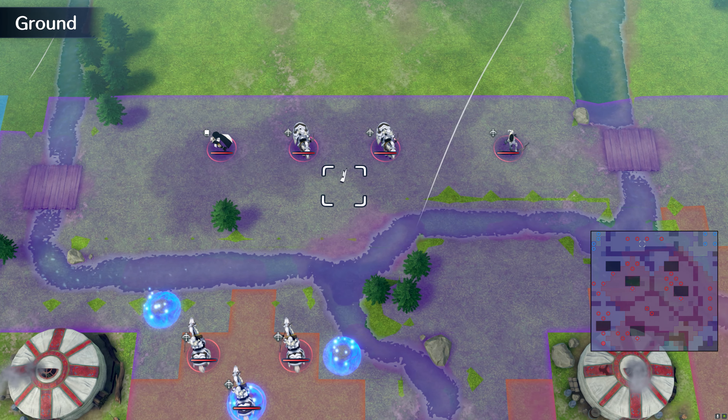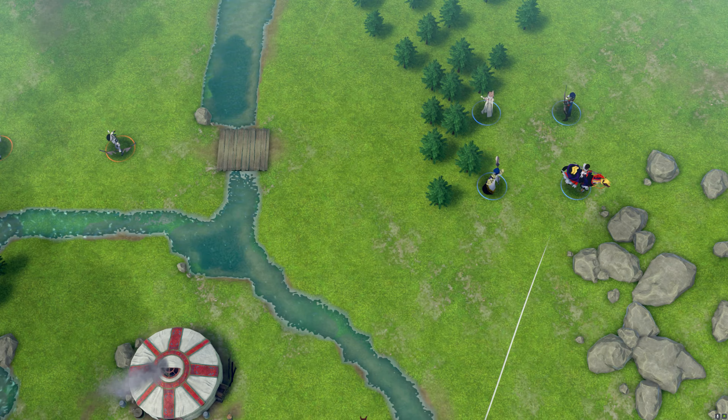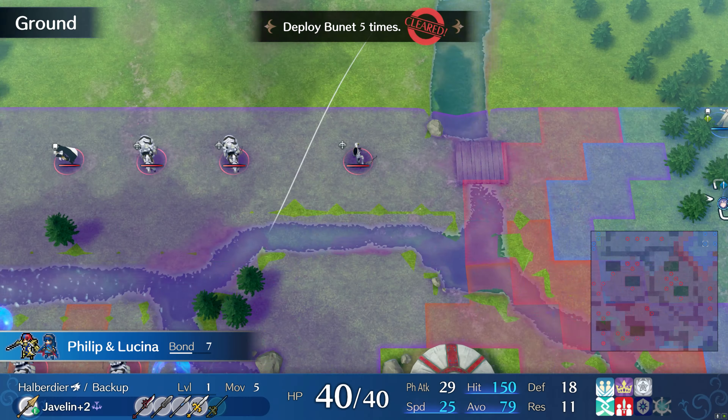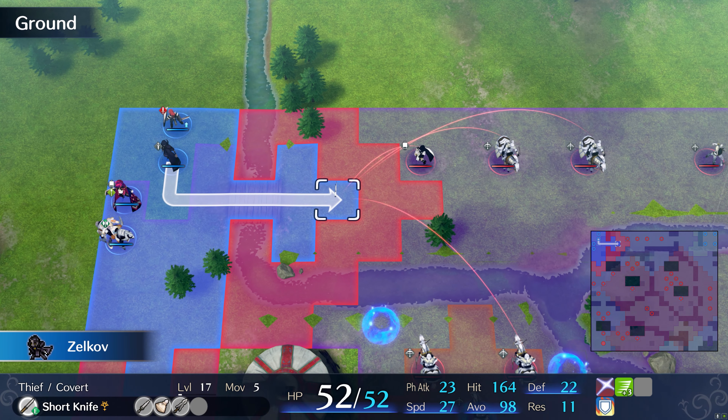The key to beating this map is to deploy only eight units and not the full twelve. Put your tank and Thief in the western deployment slots. Let the Thief clear the path forward. Make sure to unequip the weapon on your tank to build up a wall of enemies that prevents any mages from attacking your tank. The team on the eastern side will take care of the Wyvern Riders.